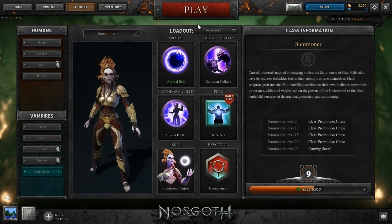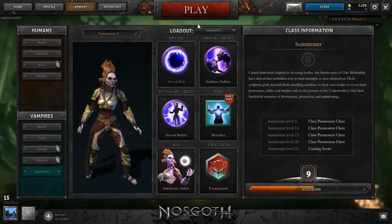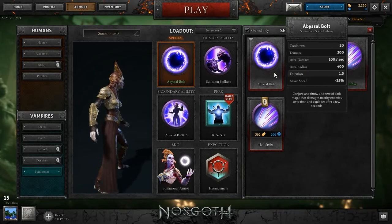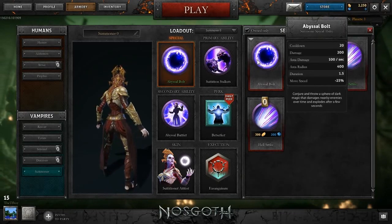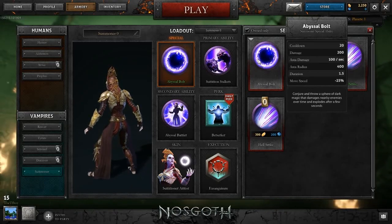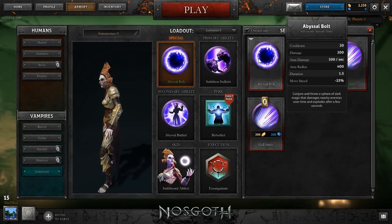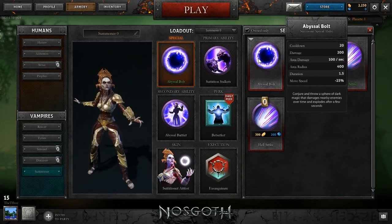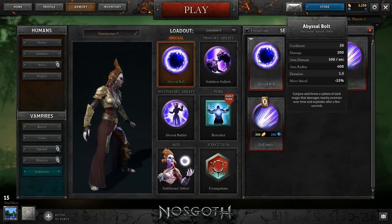Now the Summoner - I actually quite like her, purely because she's got a lot of crowd control and she can send out little stalkers, which is cool. Normally she would just have this Abyssal Bolt, which is essentially a giant projectile that you charge in your hand and then let loose on enemies. After the patch, its duration was two seconds but now it's 1.5 seconds. I generally use this as a crowd control thing rather than a damage dealer, because after 1.5 seconds it deals a massive explosion.